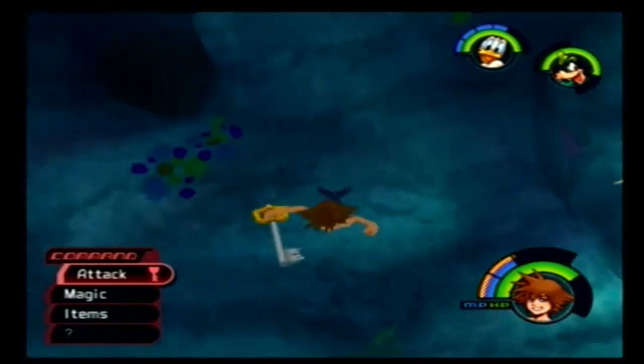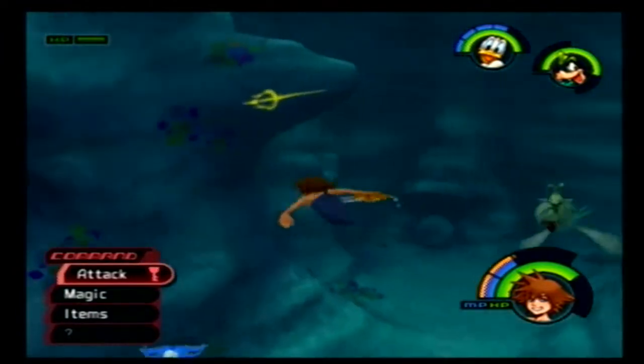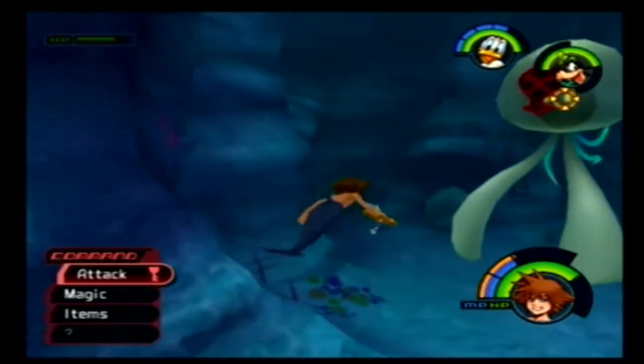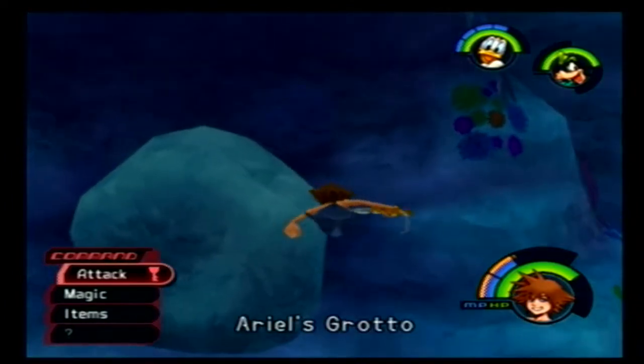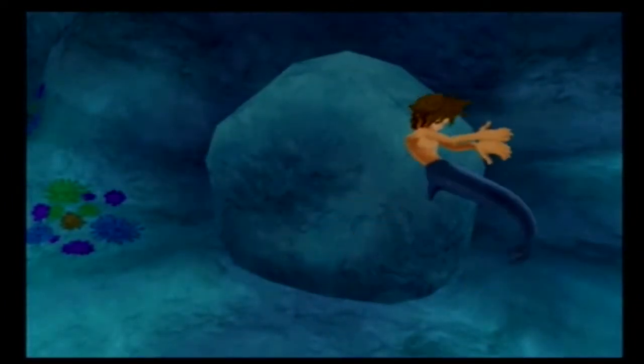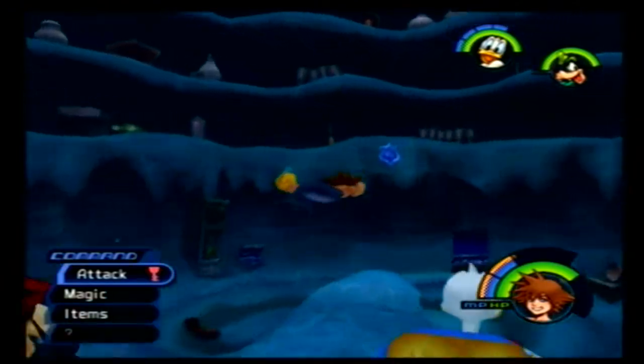Oh, where am I going anyway? That's right — we're going to Ariel's Grotto, because we found a Crystal Triton thing! Conveniently placed at the bottom of the second ship. And conveniently there's another thing that looks exactly like it where we could place it in here. Ta-da!